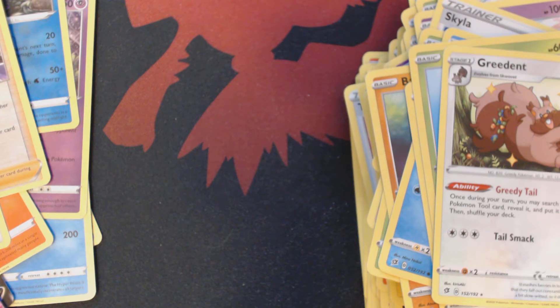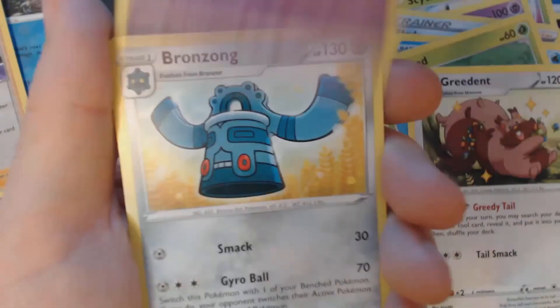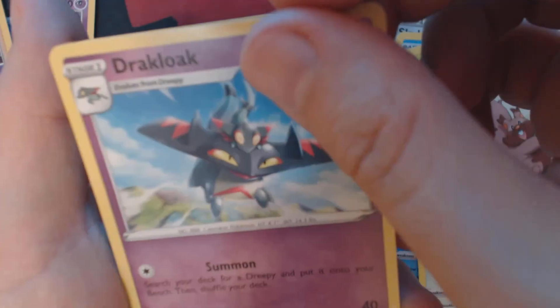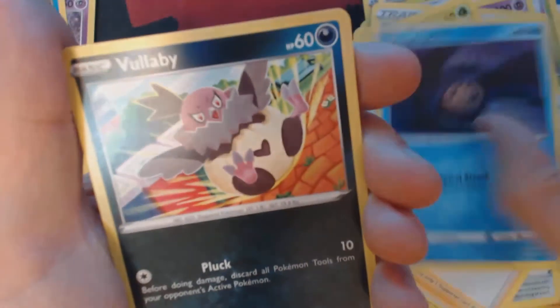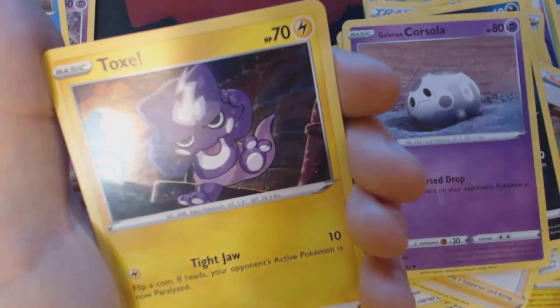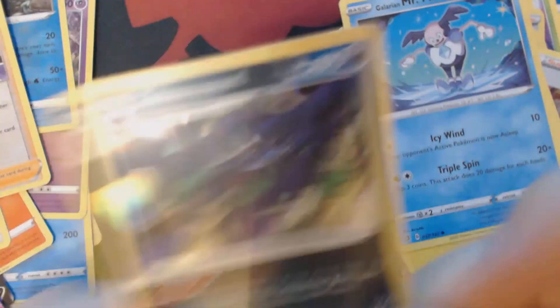None of the cards you're seeing me open today are available for sale or for trade. Something interesting this way comes. And we have Water Energy, Draycloak, Bronzong, Milo, Temple, Vullaby, Galarian Cursula, Corsula, Toxel, Galarian Mr. Mime, Reverse Holo Phantom, and Holographic Grimmsnarl.